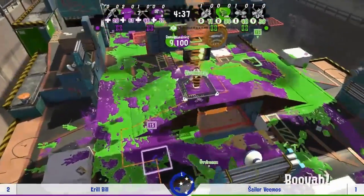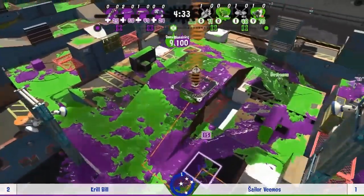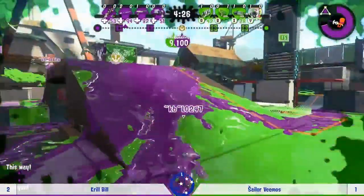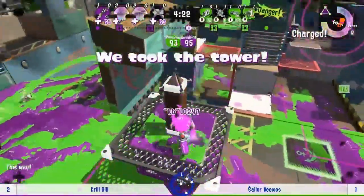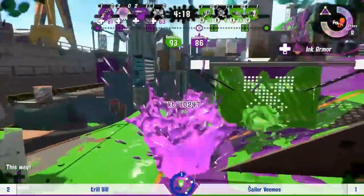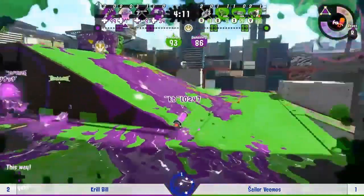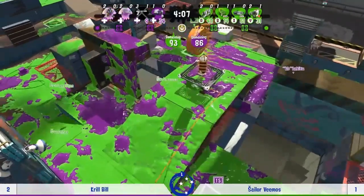That charger is single-handedly saving them — a two-in-one snipe! Krill Bill were three down facing an early push, so well played there Low. Very well played. They're getting straight on that tower, armor up, and Low is forced to retreat even though they've got the special — clearly just having to wait a little bit since the armor makes it difficult to take out that Ballpoint in one shot.